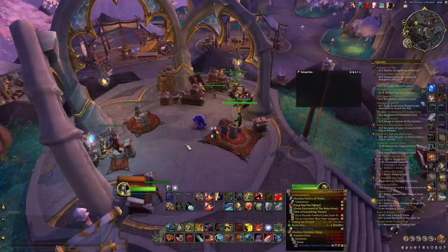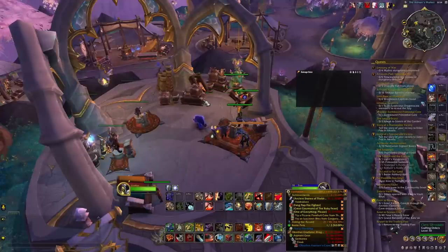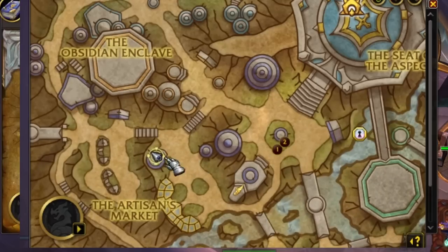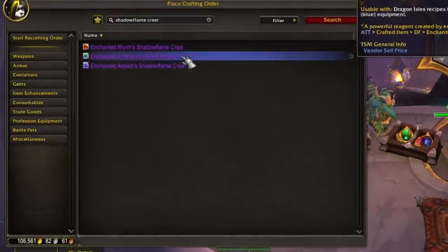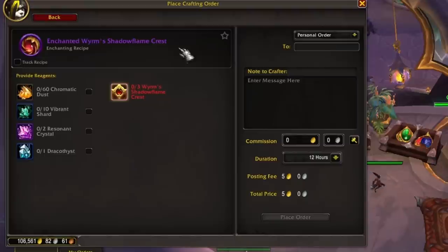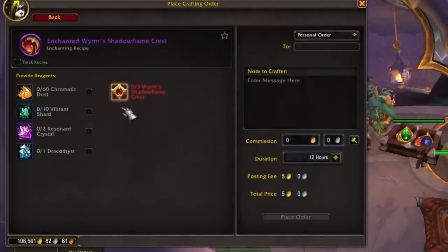Let's go through an example as if I were a player wanting to upgrade my Elemental Lariat from a Spark of Ingenuity Season 1 piece to a Season 2 Spark of Shadow Flame piece. First, head over to the crafting order station in the Artisan's Market. You need to make a Shadow Flame Crest. Depending on the content you're progressing through, you pick the appropriate tier — the middle level is equivalent to Champion item level. Notice there is a required reagent: the Worm's Shadow Flame Crest, which is the player progression piece we get from dungeons — about 15 fragments drop from the end of Mythic Plus dungeons. These required reagents ensure we've completed content deserving of that item level quality.